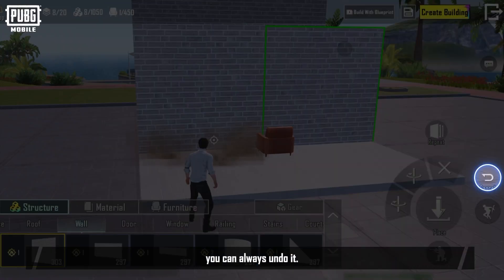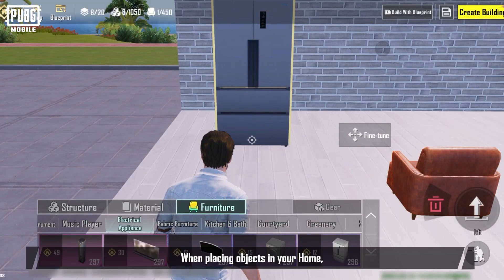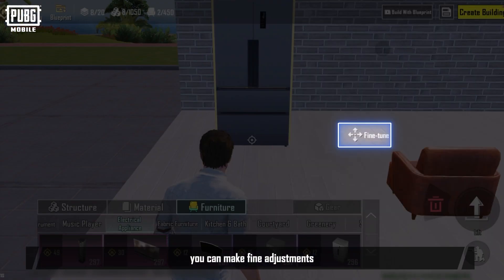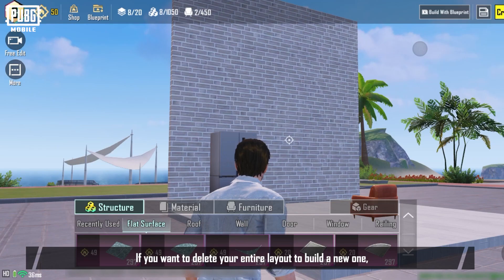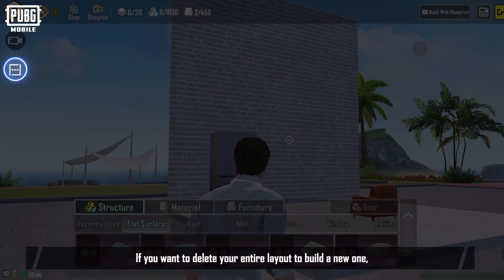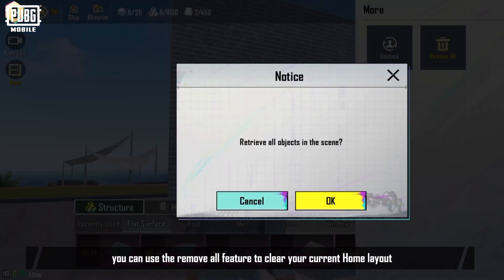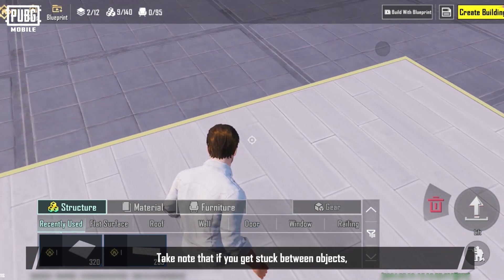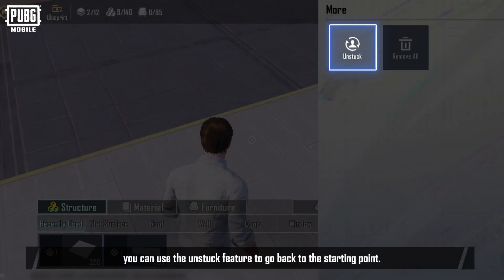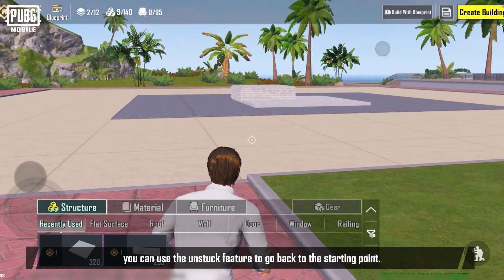If you make a mistake, you can always undo it. When placing objects in your home, you can make fine adjustments to really dial in the look you want. If you want to delete your entire layout to build a new one, you can use the remove all feature to clear your current home layout and start anew. Note that if you get stuck between objects, you can use the unstuck feature to go back to the starting point.